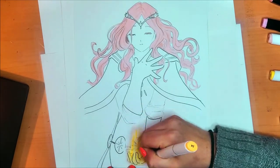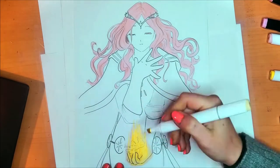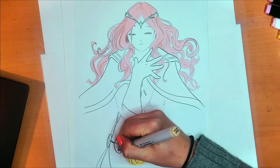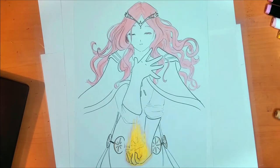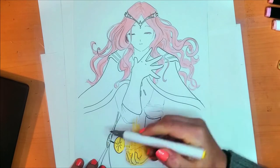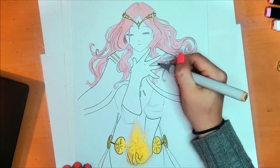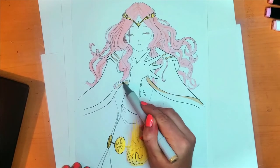For the fire, I will start with a really light yellow and keep adding layers. For the gold, I'm trying to keep a reference of where the light comes from — the light comes from the fire. Then the gold detail.